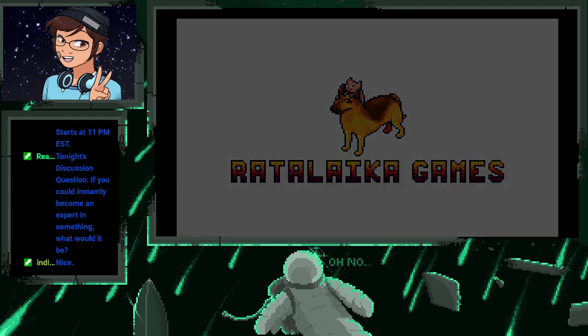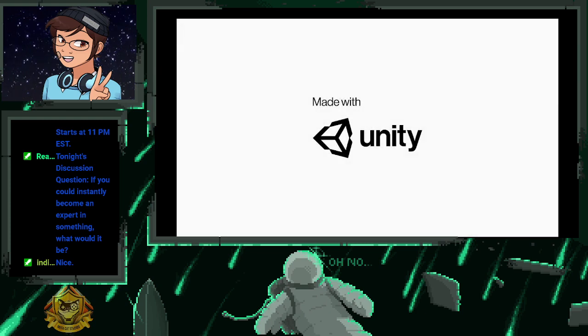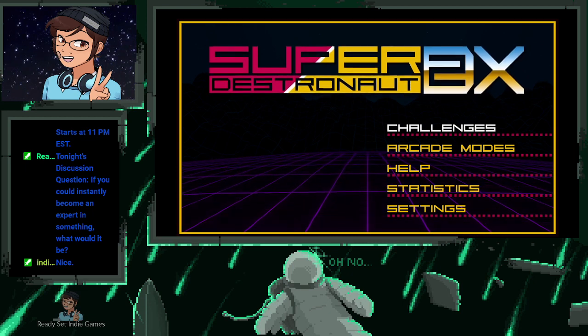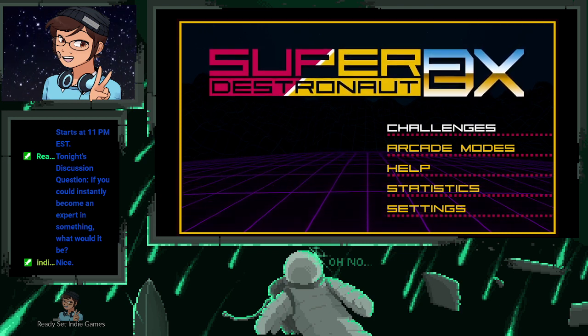I'm going to select our language, which is English. Our next game on the card is Super Destronaut EX2, and it is available on Nintendo Switch, PlayStation 4, PlayStation 5, and Xbox One.